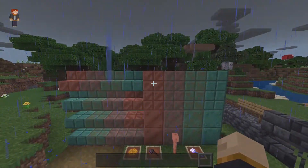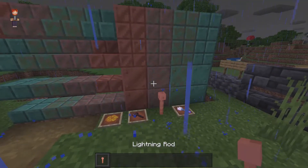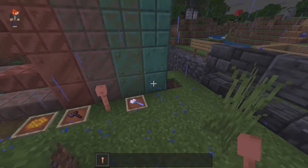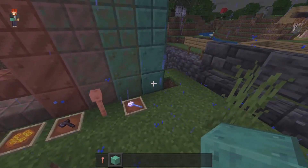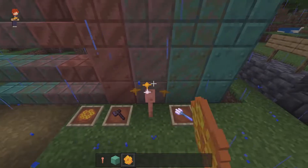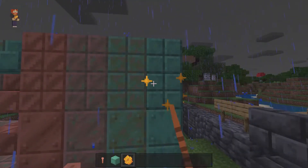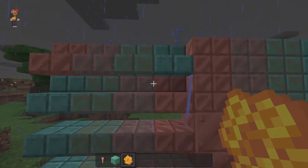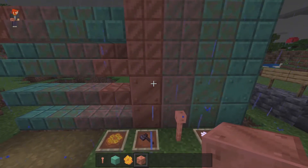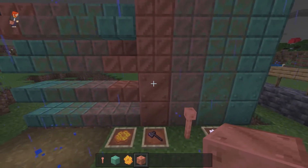I absolutely love the look of copper. Over time the copper blocks will start to decay through oxidation, turning from orange all the way to turquoise. If you want to stop that, you can wax the block by using a honeycomb — just interact with the block and you get the orange particles confirming it's waxed. You can do this for all the different variants including cut copper, stairs, and slabs. Note there are only cut copper variants for stairs and slabs — no regular copper stairs or slabs. To get cut copper, stick any copper variant into a stone cutter.